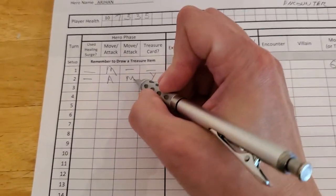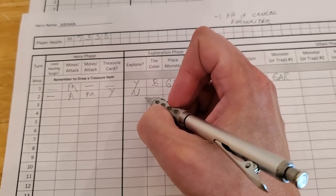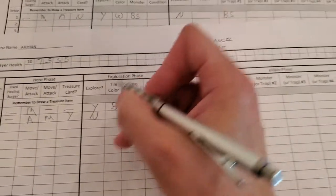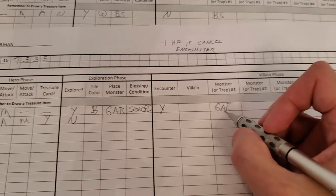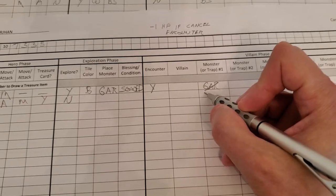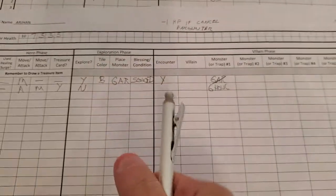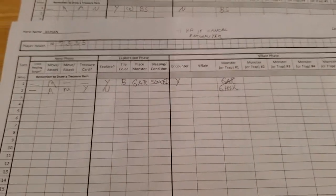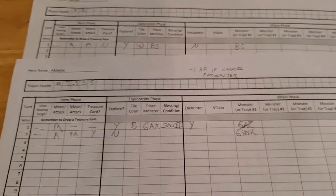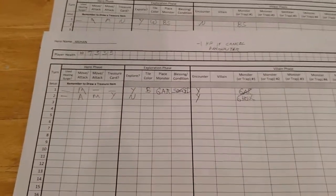So he attacked, he moved, he didn't explore. That's a real bummer — the white tile we got was not for exploring, so that didn't happen during the exploration phase. The Gargoyle is gone, and the ghoul is out now. Technically he didn't explore, so unfortunately we have to take an encounter anyway, because that's how the rules work. We have to have an encounter for not exploring, but I think that's still better than bringing out yet another monster.